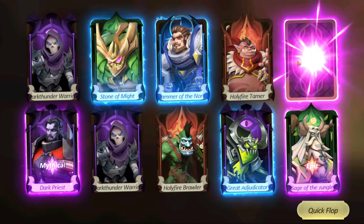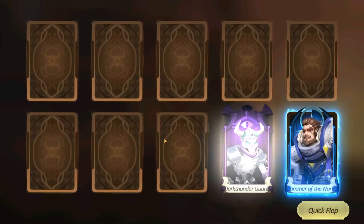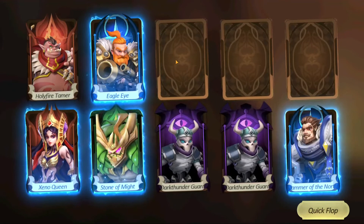What's this? Great Educator again — it's funny that I pointed him out and then we got a copy of him. This is nuts, we're going to get some crazy stuff. There's always a purple in there. And we got another Sage of the Jungle.